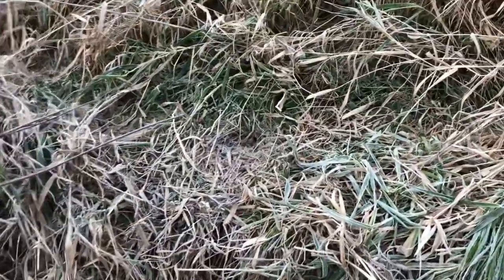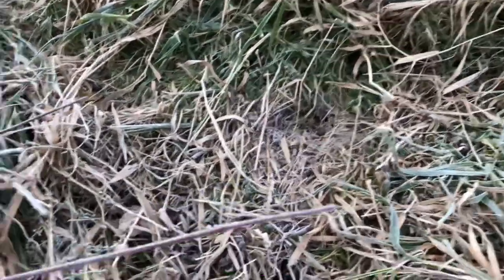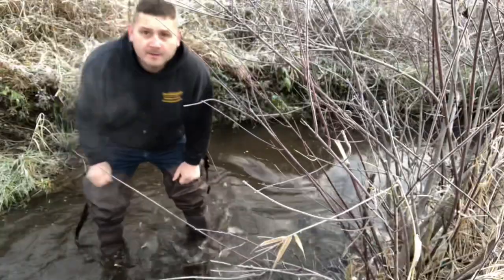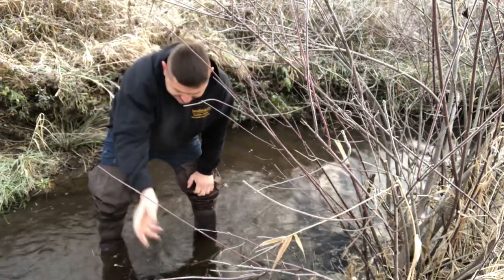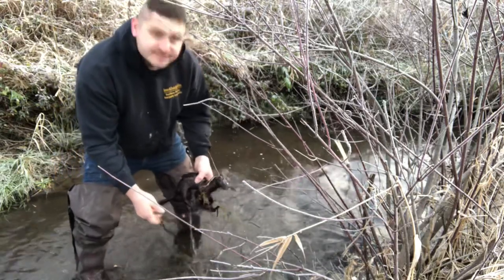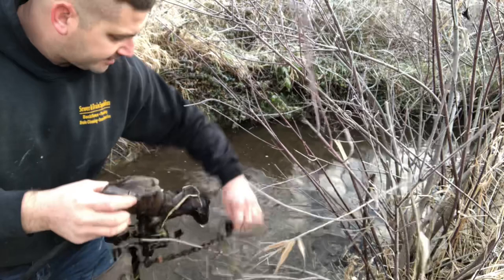Here we are, back down at this trail set — this is where we caught that coon. Right there is where we had that trap set on a slide wire so our bank wouldn't get messed up and I could reset. There's my shovel — I'm going to flip this guy around and I think you're going to be pretty happy with the catch. The creek has a little bit of ice on it this morning. We had that high bank slide wire coming down — it's not a male, but hey, I'm happy with it. We got us a nice female mink.